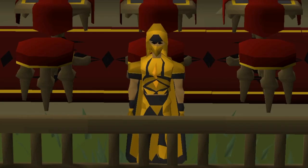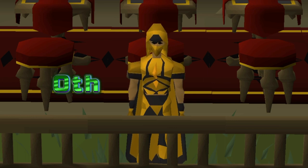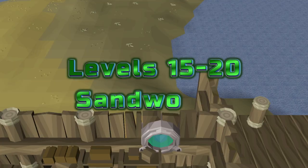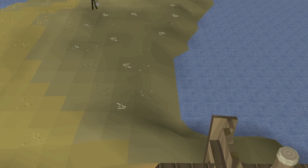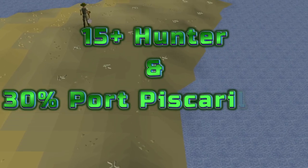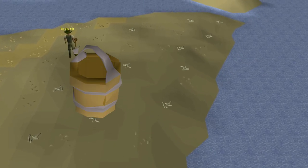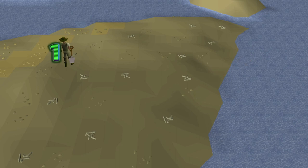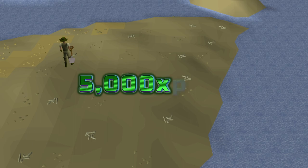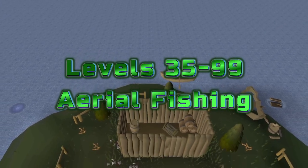Now for the other methods section. Levels 15 to 20: sandworms, located north of Tynan's Fishing Supplies in Port Piscarilius. You'll need 15 Hunter and 30% Port Piscarilius favour to collect buckets of sandworms to turn in for favour. You'll also need a bucket and spade — each bucket gives 10 XP and 0.2% favour, at about 5,000 XP per hour.